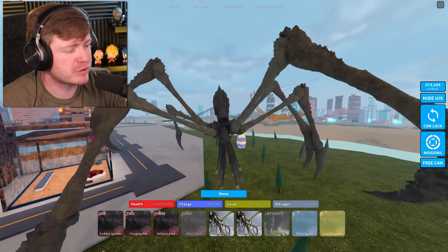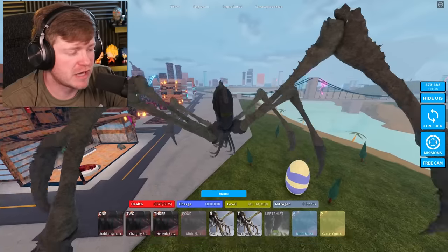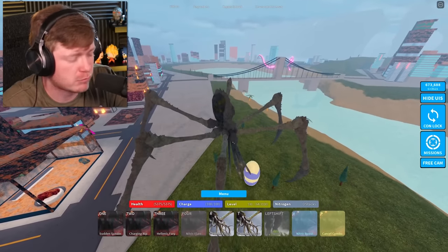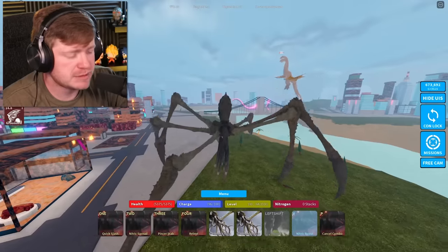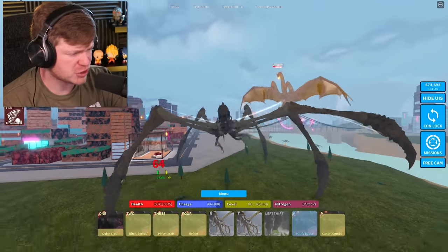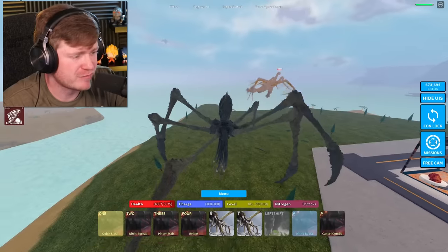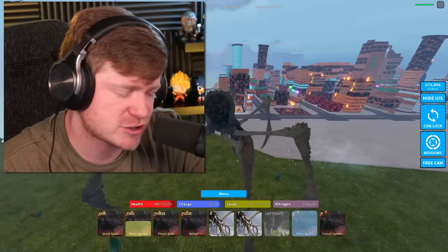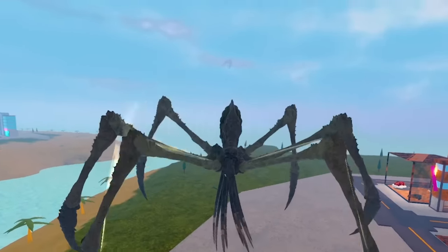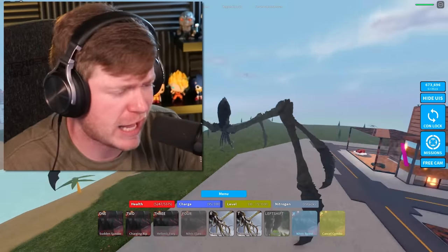Now we have that Cinnabon spider kaiju — Titan Scylla. From the side, she totally looks like a Cinnabon cinnamon roll, that's why we call her the cinnamon. Let's check out the moves. We got the Quick Slash as the number one move — definitely better than Mother Longlegs' number one. Then we've got the Nitric Spread, and the Pincer Stab for number three. She's just real quick with it.